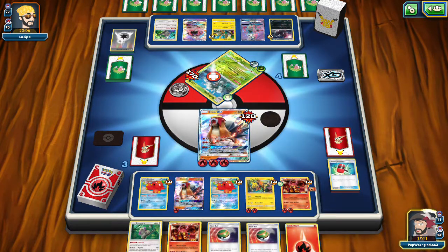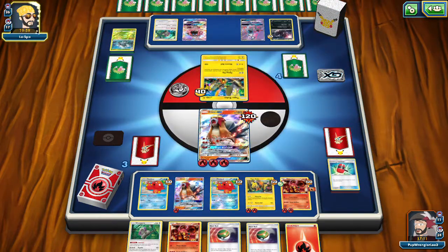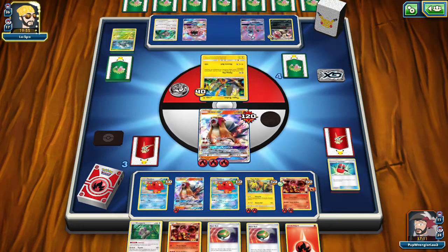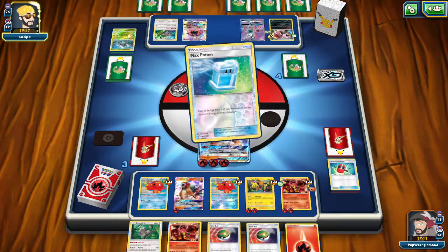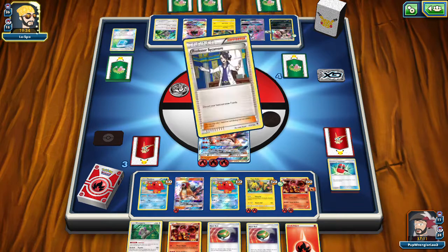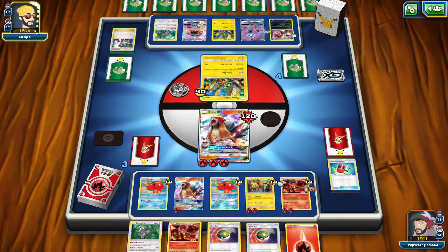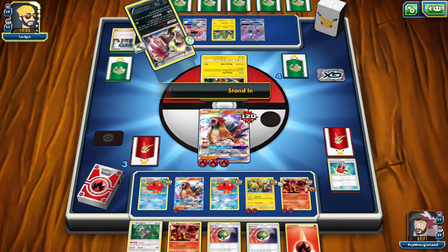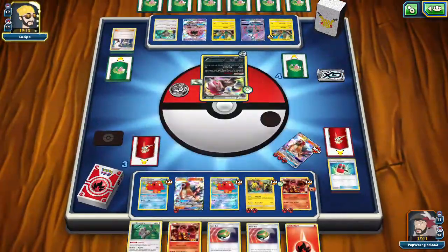For a Fire Energy prize. I only had 12 Fire Energies because some were all prized. Then Zoroark comes in — they really have an attacker right now. They can attack with Lele to take out the next Entei, but other than that they need another Double Colorless Energy. They have two more in the deck most likely. Max Potion — that's fine, they should have done that on Lele. They're filling their bench, so now the biggest attacker they have is a stand-in Zoroark, which we can take out with Volcanion.